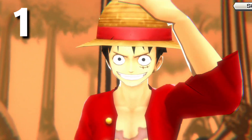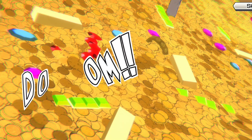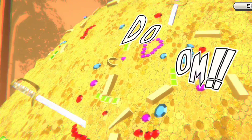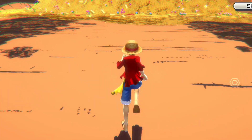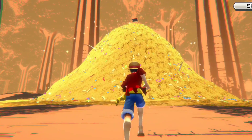Alright guys, let's jump to the first one. If you get a summon animation without any chests, that means there is a low drop rate for a 4-star legendary character, but it doesn't necessarily mean that you won't get anything. It's the worst out of the three.